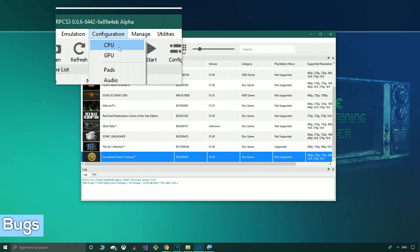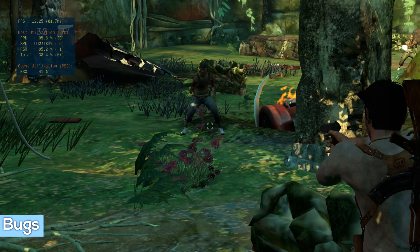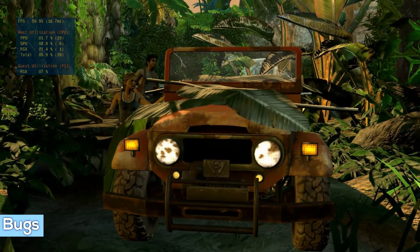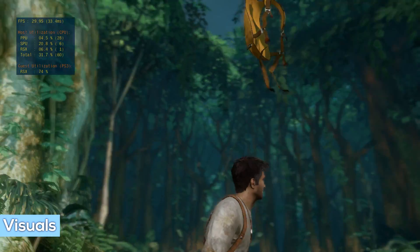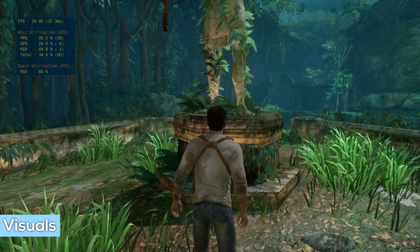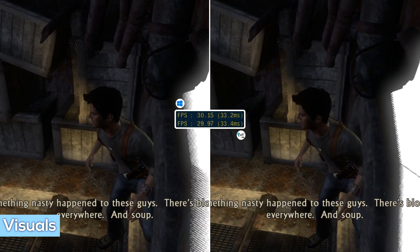With that said, both grenades and zombie worm can be fixed by selecting accurate x float in CPU additional settings, but with an extreme hit to performance. A lesser issue which is easily fixed involves chapter 4 onwards which will be a blur if you don't have right colour buffers enabled. Graphically the game is being emulated excellently, accompanied by extremely rich audio which unfortunately I have to mute due to copyrighted music.